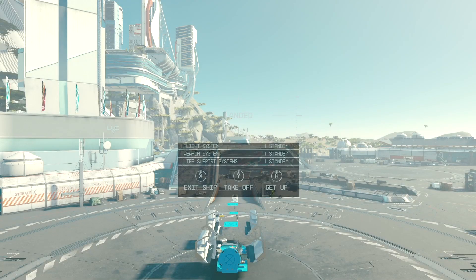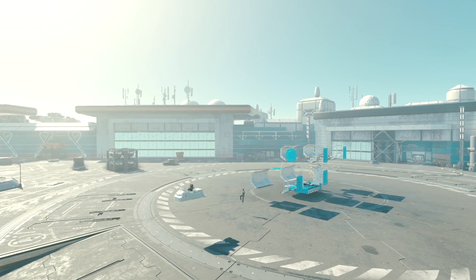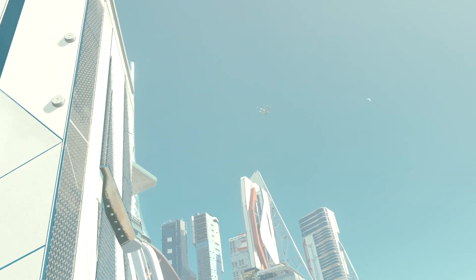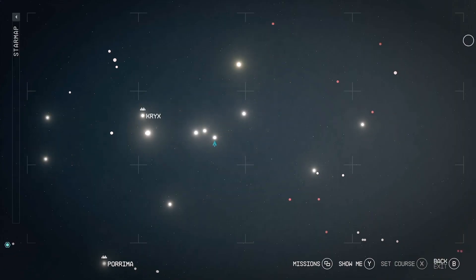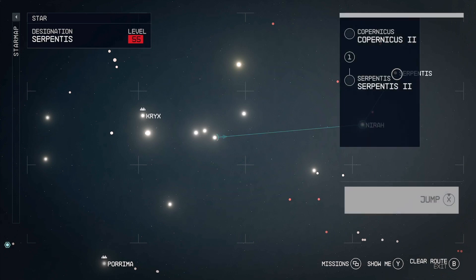Go ahead and get in the cockpit — as you can see it's gonna remain visible. We're gonna take off. Since there's no wall or body to the ship, pretty much anything that's shot at it is gonna go right through.